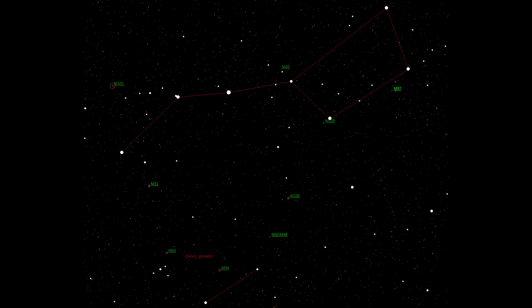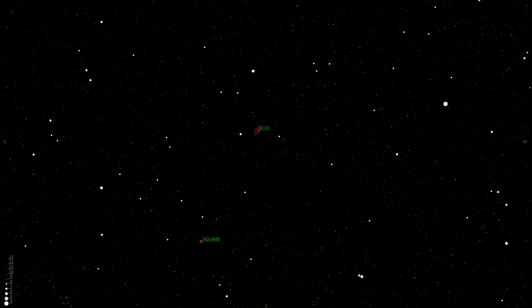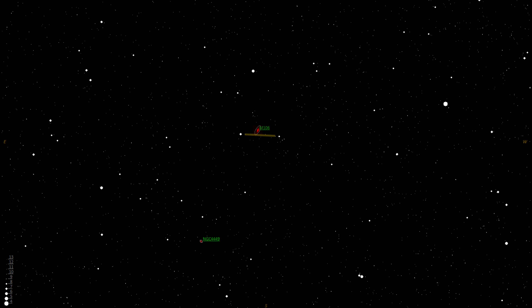To find the M106 galaxy, I would recommend finding the Gamma Ursa Majoris star located in the bottom corner of the Big Dipper or the Plough, then head towards the bright star Cor Caroli in the Canes Venatici constellation. As you head towards Cor Caroli, look for a bright star along the route. Stop there, then head down to a small bright star nearby. From there, head about halfway between these two stars to locate M106.